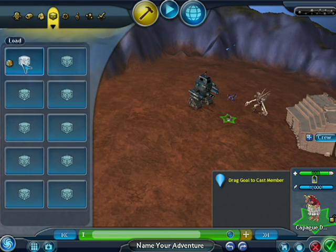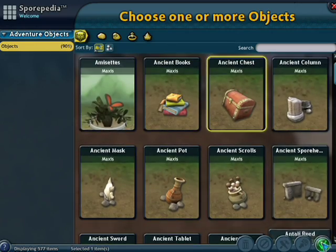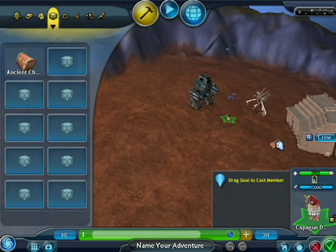This tab here has the fixed objects. There's a variety of different trees, bushes, and books. Let's pick a treasure chest and add it over here by the building, then shrink it down a little bit.